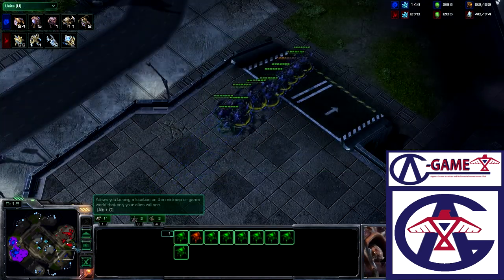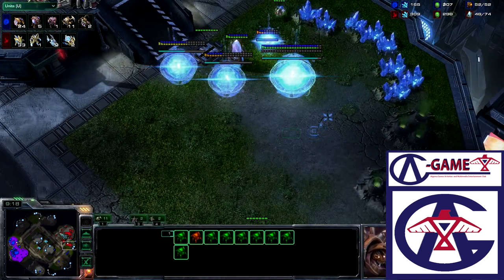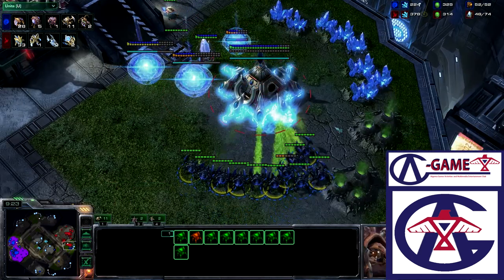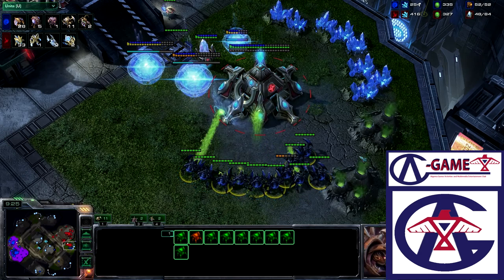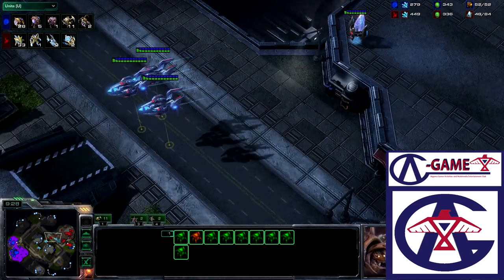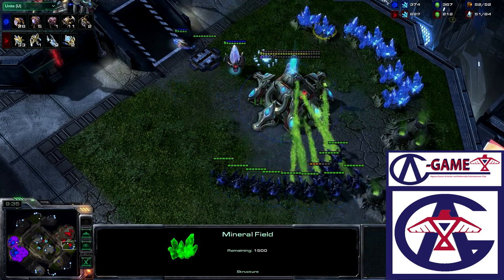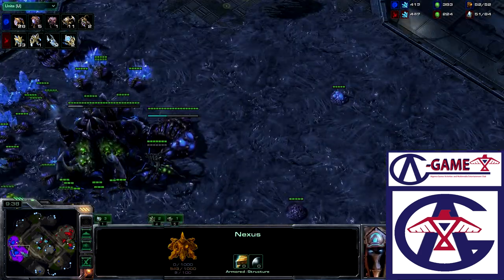We see the Roaches right now getting pushed across the right side of the map. We see the three Void Rays now working their way across the map. The Roaches are focusing down the Nexus — he might get the Nexus for free because there is nothing there to defend it. The Void Rays are not pulling back; they are going all the way across the map. He does cancel those two Gateways and the Cannon, and he does take out that Nexus.